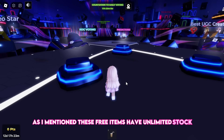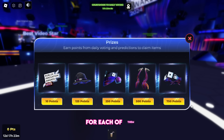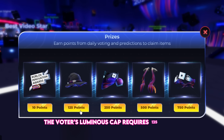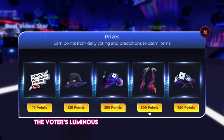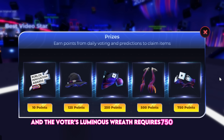These free items have unlimited stock and you'll need points to earn each one. Press E on any item to see how many points are needed. The I Voted Pin requires 10 points, the Voters Luminous Cap requires 125 points, the Voters Luminous Sash requires 250 points, the Voters Luminous Pauldrons requires 500 points, and the Voters Luminous Wreath requires 750 points.